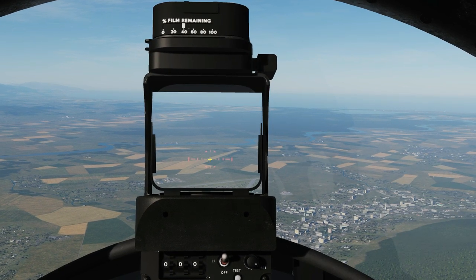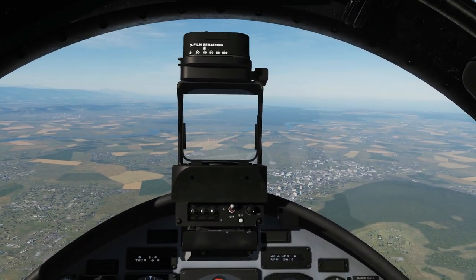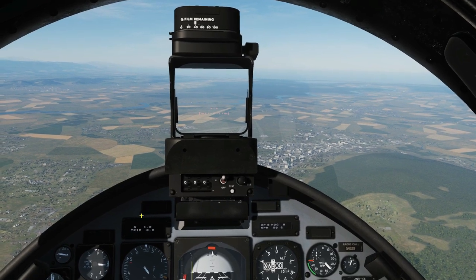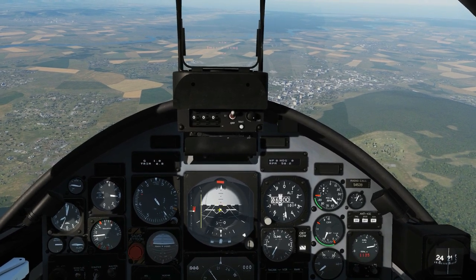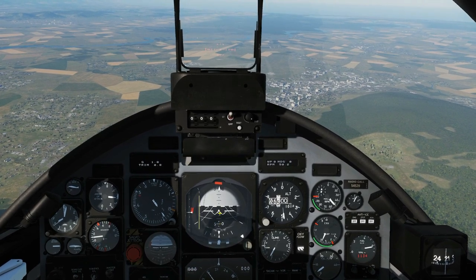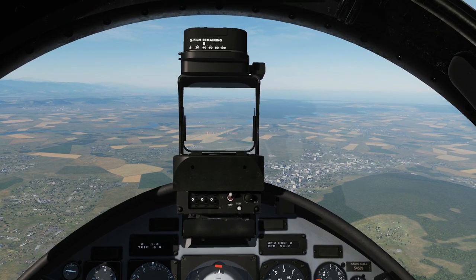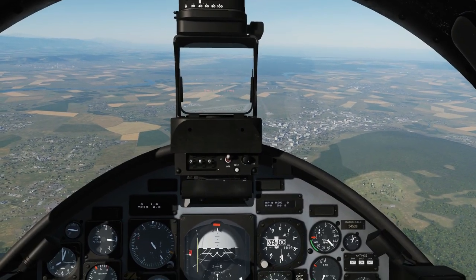In the centre of our reticle is our aiming dot — we're going to highlight over our target. For the profile of the dive I always say coming from at least 5,000 feet AGL. As per the user manual, the optimal dive angle for guns is 5 to 10 degrees. We can use our ADI to find our dive: that's 0, 5, 10, 20, and 30 degrees — so we're going to be between about 5 and 15 degrees. In terms of speed, generally speaking the faster we can get the better and the safer we'll be from hostile fire, within the structural limits obviously.